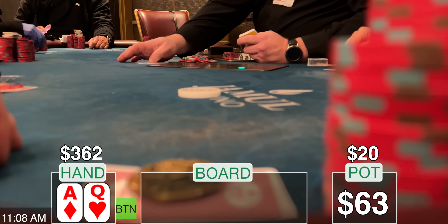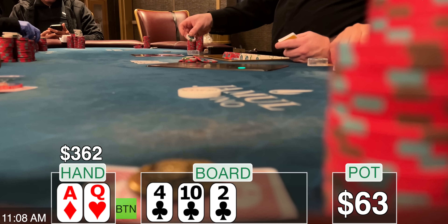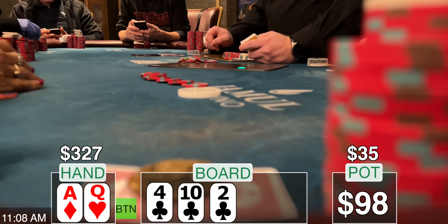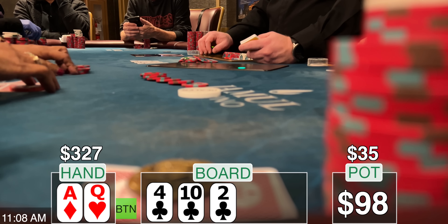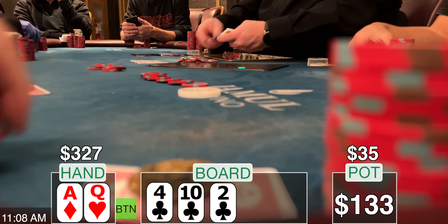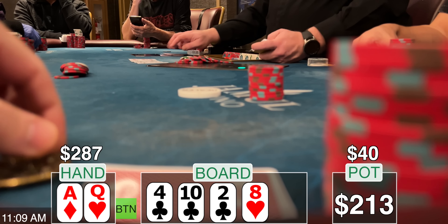$63 in the pot and the dealer puts out a 10-high flop — three clubs on the board but no club in my hand. I unblock clubs, which isn't good, but this is a pretty crappy board for a lot of ranges if they don't have a good club. I think if I don't bet I'm going to give up this pot, so I throw out a Hail Mary bet of $35. The player from the last hand I beat has moved to my left. She looks down at her cards and she isn't folding — she calls. She only has less than $40 in her stack. The turn comes out the 8 of hearts, she checks immediately, and I ship her all in. She calls instantly. I'm in big trouble.